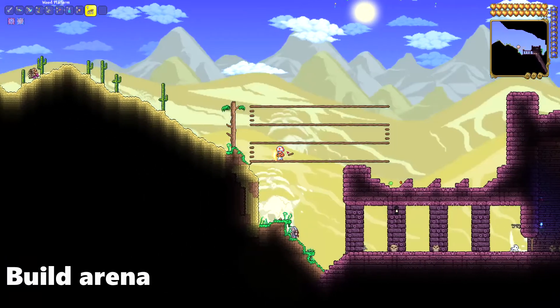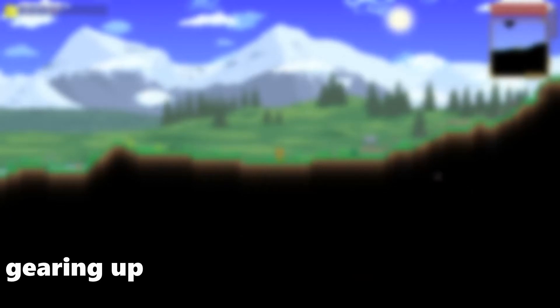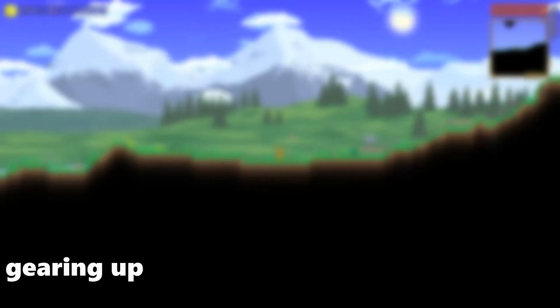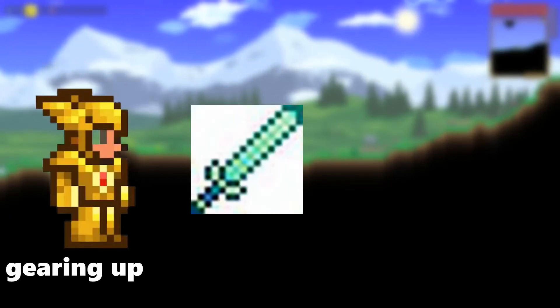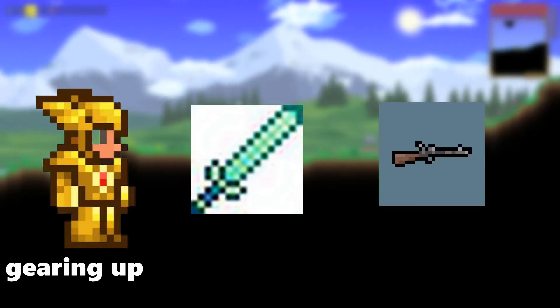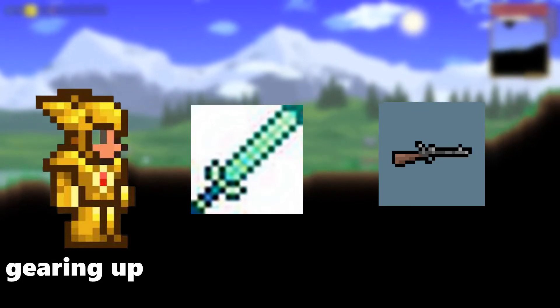Once you've completed your arena, you're almost ready for the Skeletron boss fight. Before you get to fighting Skeletron, you'll need equipment like armor and weapons. I'd recommend having gold armor — it'll provide a decent amount of defense. I'd also carry a pterogrim around to get some extra damage in whilst you can. And for your main weapon, the musket. The musket will provide excellent damage on those arms and the skull.